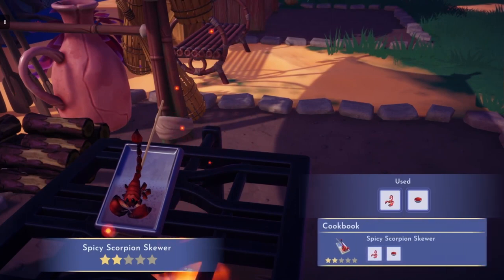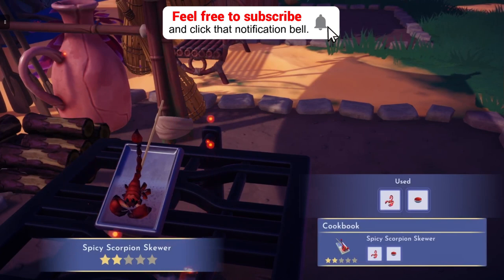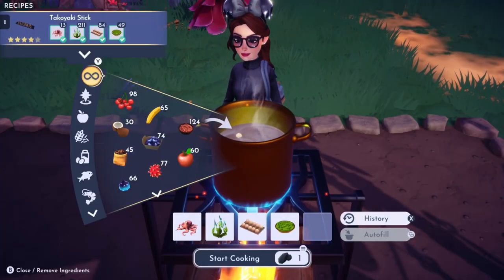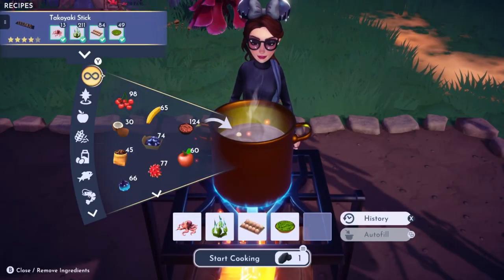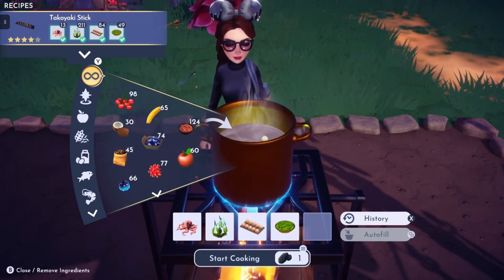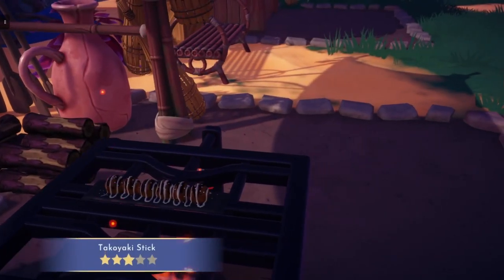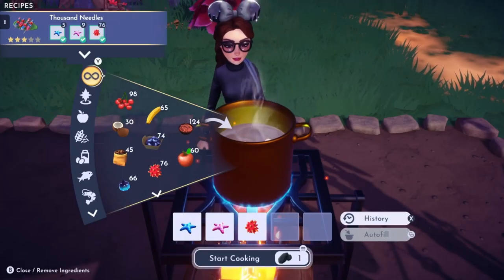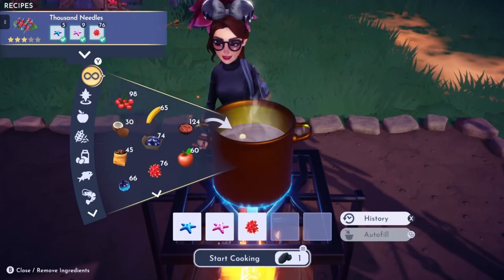That's also scary — some of these recipes are scary to me. If this was put in front of me on a plate, I would probably turn around and say I'm going to eat somewhere else. No thank you. Our next recipe is Takoyaki Stick, which is octopus, seaweed, eggs, and soya. Soya is found in the milk category. It's very dark to see, but to me it looks like bonbons with icing.